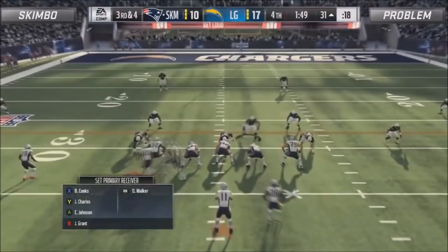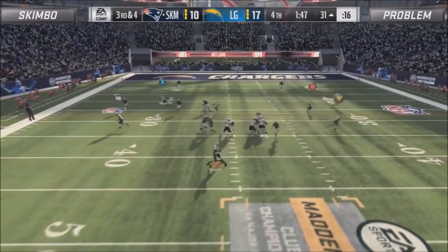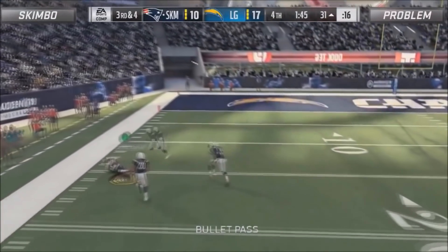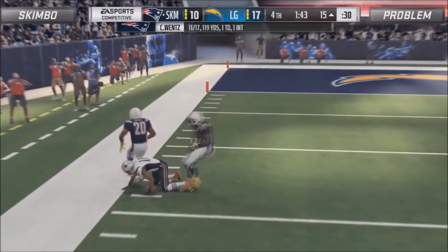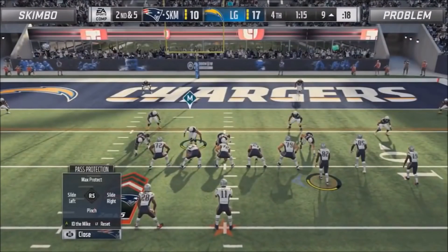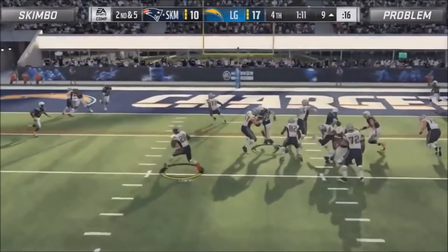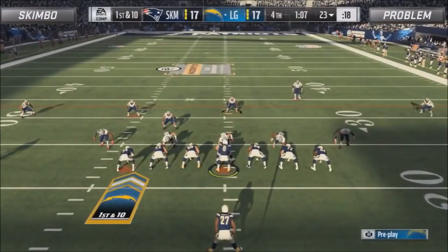Now in crunch time, Skimbo switches it up to the corner strike — he hadn't run corner strike much this game, he'd been running halfback dig out. He watched the play again and noticed that Problem kept playing a hard flat on that side of the field. Just like Problem took away his route earlier, Skimbo took advantage of the fact that Problem kept playing a hard flat there all game long — so just when he needed a big play the most, he switched up and knew the corner route would most likely be open.